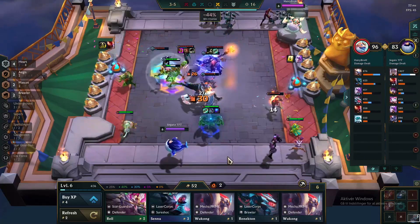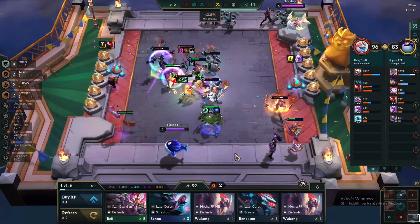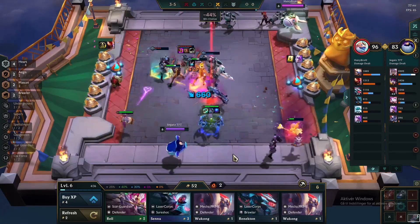When we are getting to round 3-2 we must have the augment. If we do not have it at this point we have to consider playing something different, since there is no chance of hitting 2-cost heroes at the 3rd augment. If we do get it, we want to roll a bit to stabilize and hit some 2-stars.